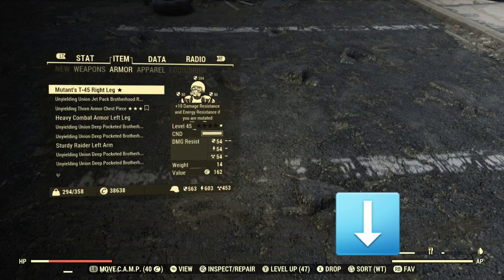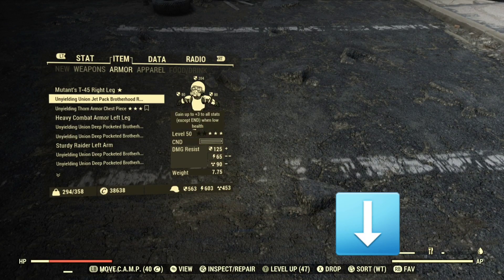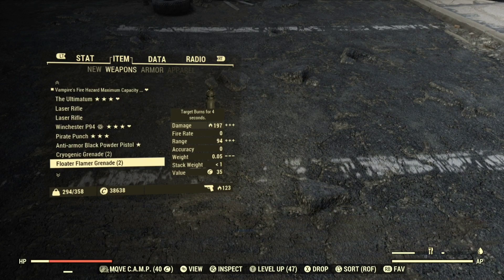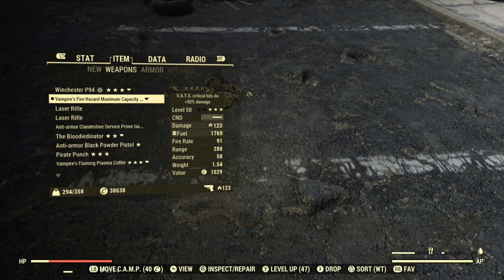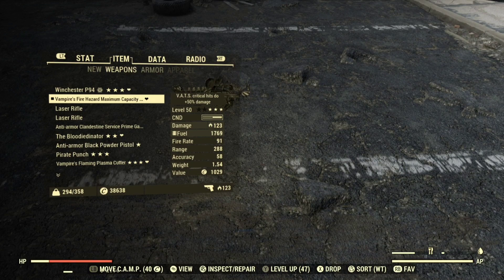The next thing you need to start doing immediately is sorting your inventory by weight. If you need to find some plans, sort by weight. If you need to see what is causing your inventory to be so heavy, sort by weight. It'll save you a lot of time, especially when you're trying to find plans — that is the number one time you need to sort by weight. But you can also sort by weight to find what weapon is the heaviest.